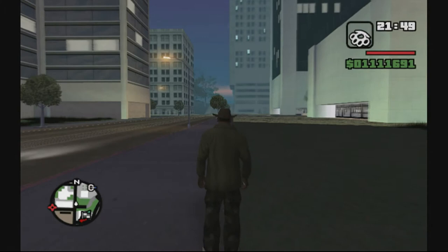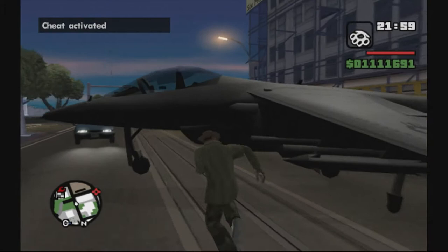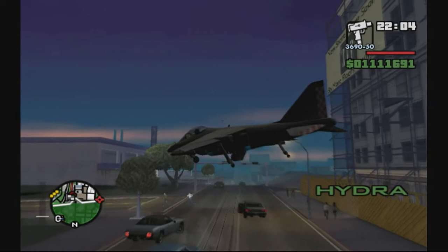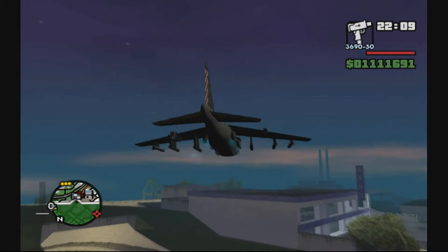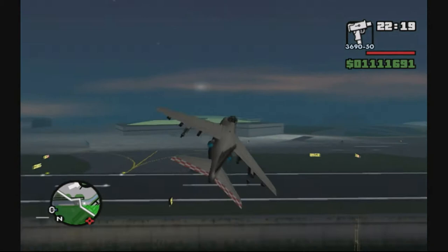Right, Watchdogs. So far we know it's open world, and it is definitely open world, just a slightly different format. You're going to be able to control the city. What I found out is that the system you use to control the city is called CTOS, or Central Operating System. So that's quite cool — we know exactly what it's going to be called, the system you use to hack in, or what you hack into.